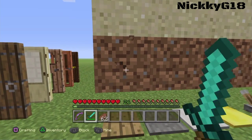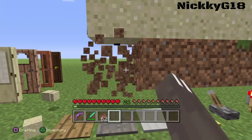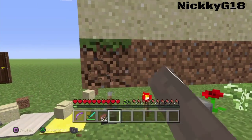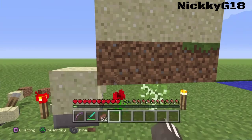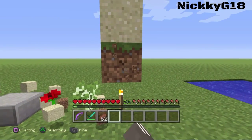For our third trick, sand can be destroyed by pressure plates. It can also be destroyed by switches, a redstone torch, slabs, flowers, tree saplings, and torches. That's pretty cool.